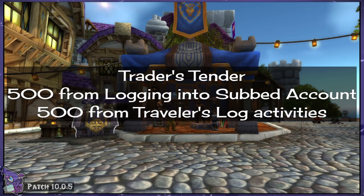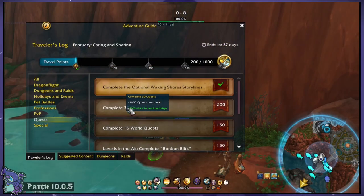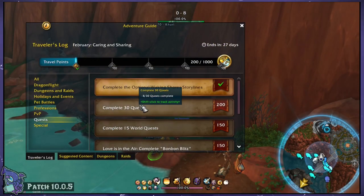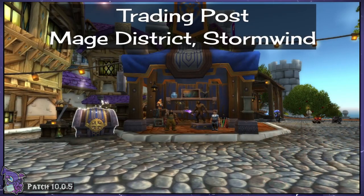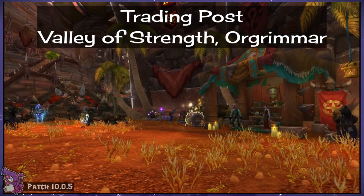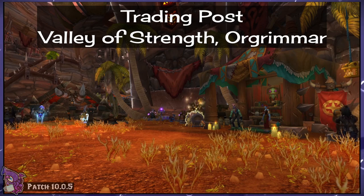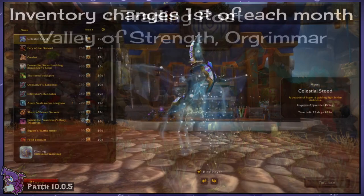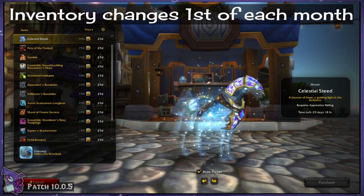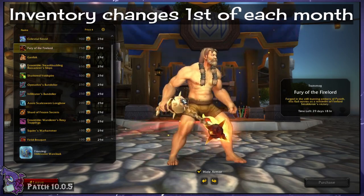The second 500 comes from a myriad of activities that you complete, found in your Adventure Journal in the Traveler's Log tab. More on this in a moment. The Trading Post itself is located in the Mage District of Stormwind and the Valley of Strength in Orgrimmar. This is where you'll loot all of your currency from the nearby chest and view and purchase from the vendor. The Trading Post's inventory changes on the first of every month and will include a wide range of goodies both old and new.